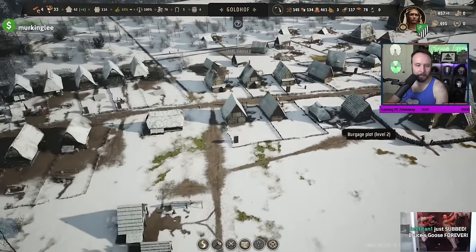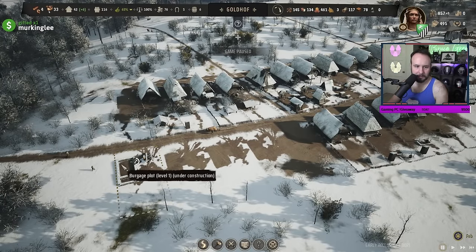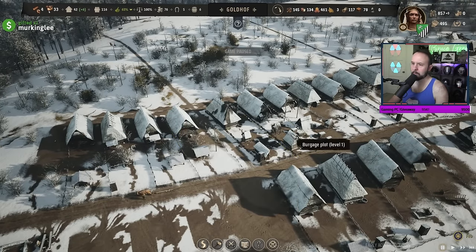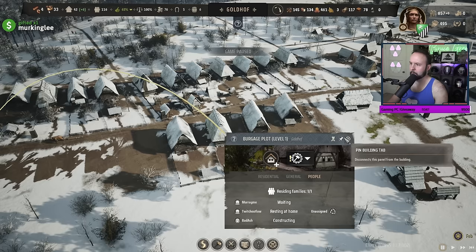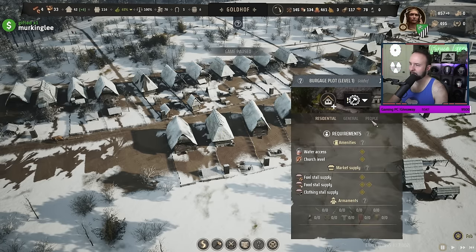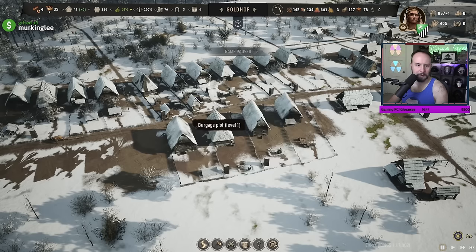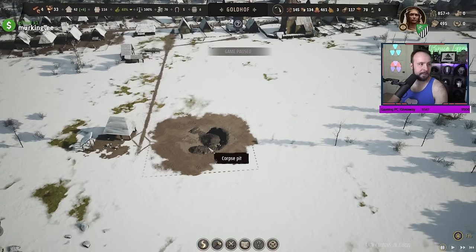There's no sewer system - are you crazy? The sewer system is the ground. I've been naming peasants after subs, but it looks like these are all full. So we have to wait for new people to move in. There is no city prison but there is a corpse pit - there's the corpse pit.